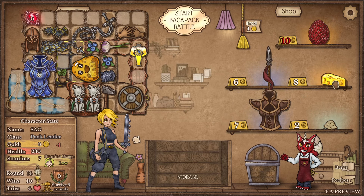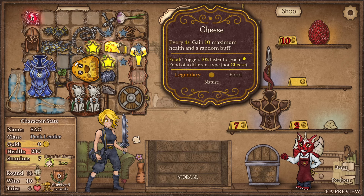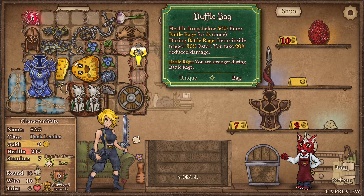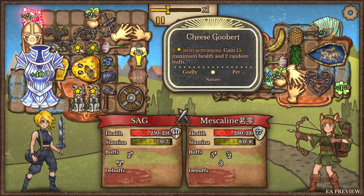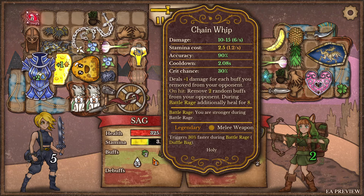Oh my god, cheese! I never thought I'd be happy to see cheese. I want this to speed up - this is so broken. We're not utilizing our duffel bag very well, but who says I have to? All I know is I'm the pack leader with a beautiful cheese goobert. We get an insane amount of armor plus max health every five activations plus we remove random buffs from opponents for damage.